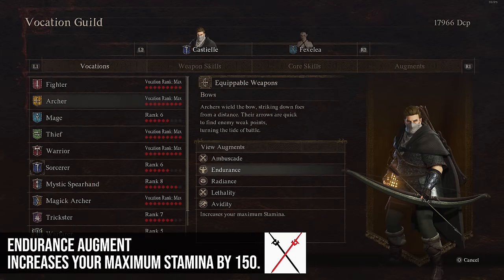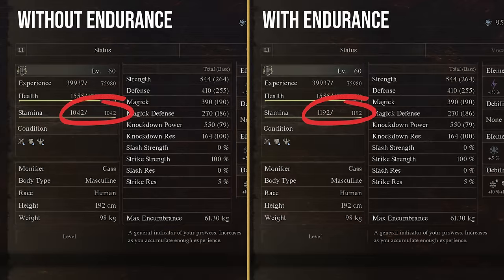Next up is Endurance. This increases your max stamina by 150. That's a decent amount — it's not a small number, and you could certainly have worse augments. If you don't know what to put on your characters, this is probably not a bad one for any character.